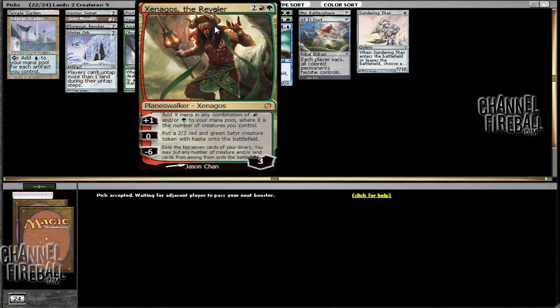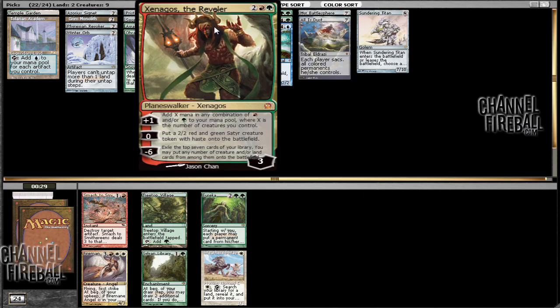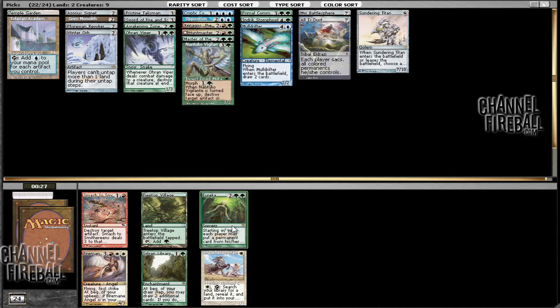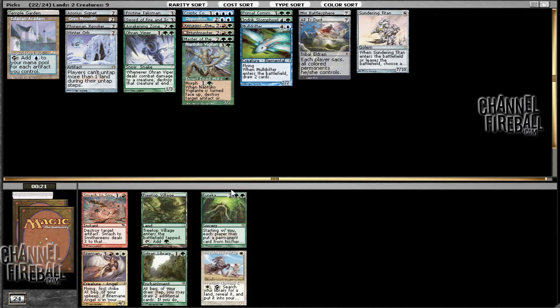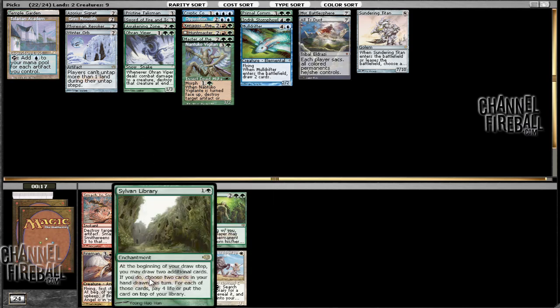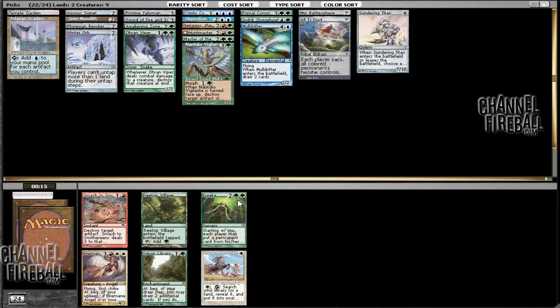So let's see — there's an option with only red and green mana. Smash to Smithereens, Eureka... I need permanents. Well this is going to certainly be good. I kind of like playing this. There's also Sylvan Library — I can draw a lot of cards. That's kind of close, I'm going to go with the Sylvan Library.